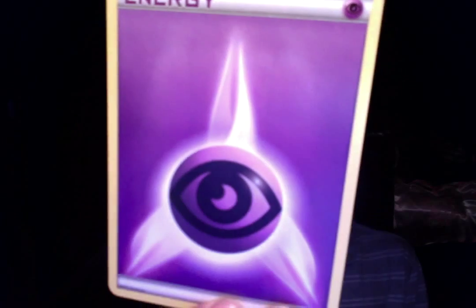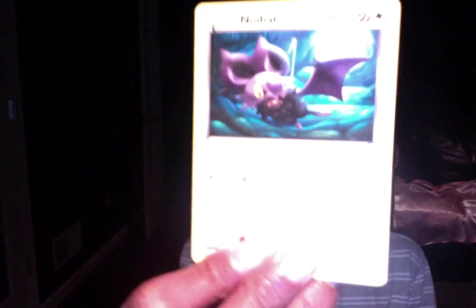Psychic Type Energy. Skyla — a reprint of Skyla, actually. Ghastly. Teddiursa. Darkness Type Energy. Switch. Noibat. Noibat — finally. Tierno. And Psychic Energy.